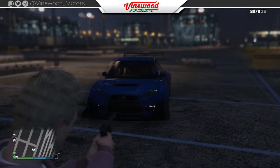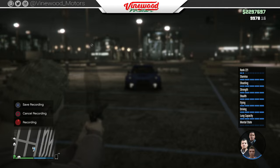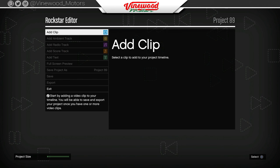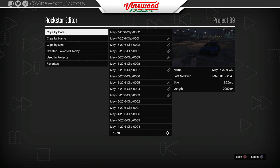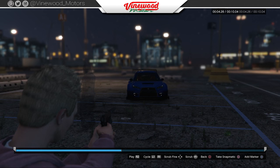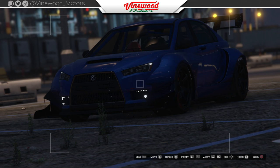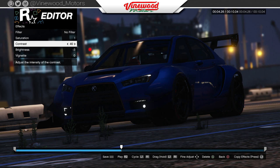We're heading over to the Rockstar editor now just to get some shots of this. In the Rockstar editor, add the clip you recorded from before. There is the Karuma with a Banshee — aka the Karuma 900R — and you have to admit that just looks totally amazing.